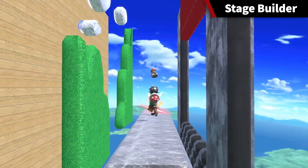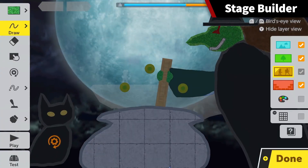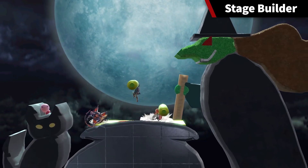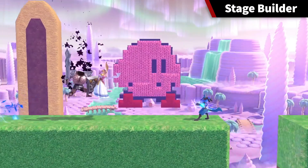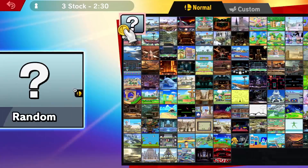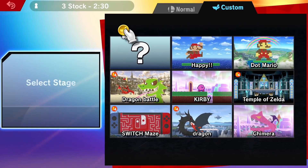And there are front and back layers. By changing layers, you can add decorative elements to your stages. When you finish a stage, you can battle there by selecting it from this tab on the stage select screen.